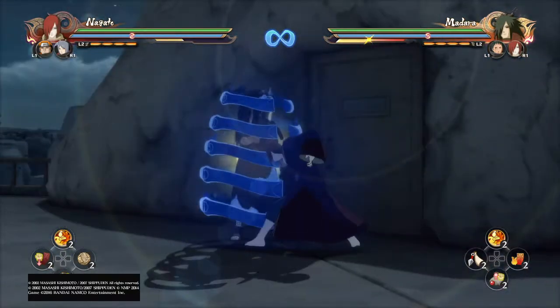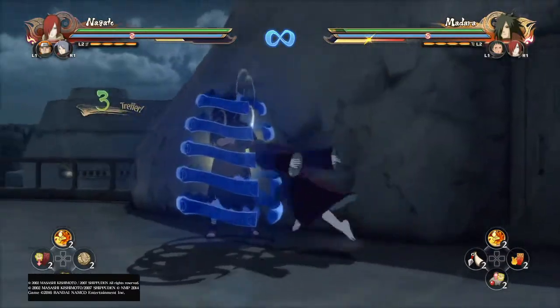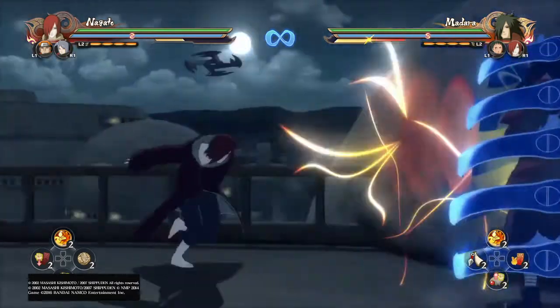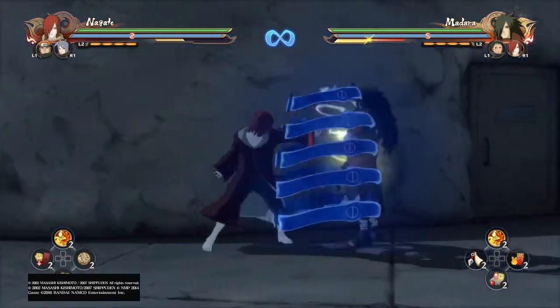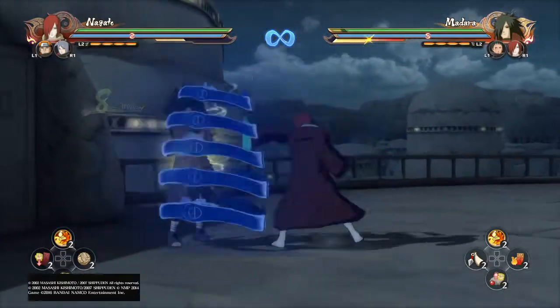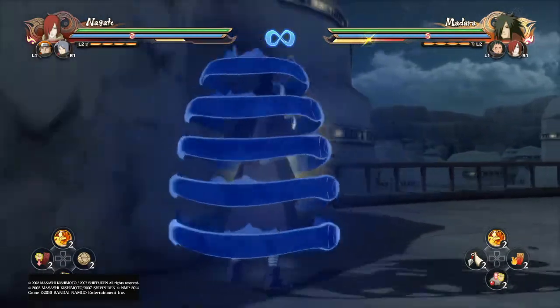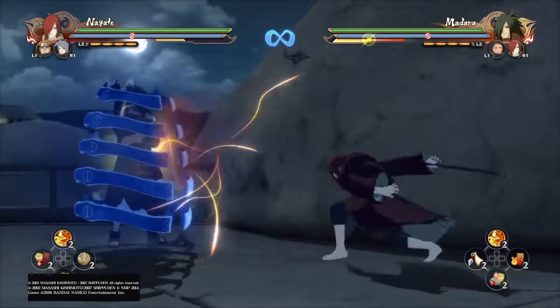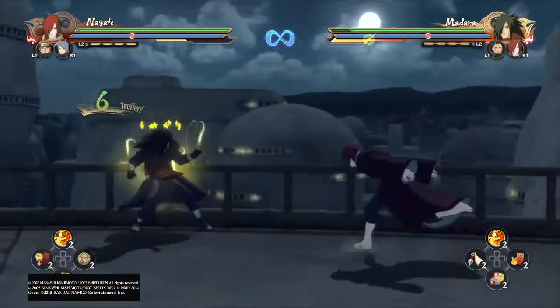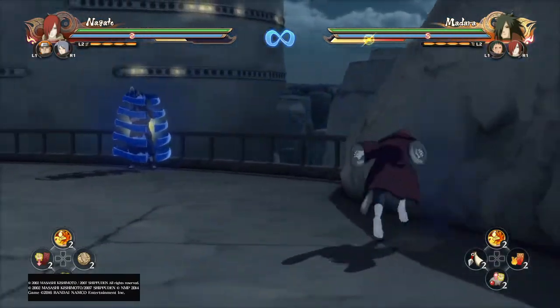So one, two, jump and hit. You can also move like that. And he's going to jump and hit. I think you use a tilt to grab break your enemy.